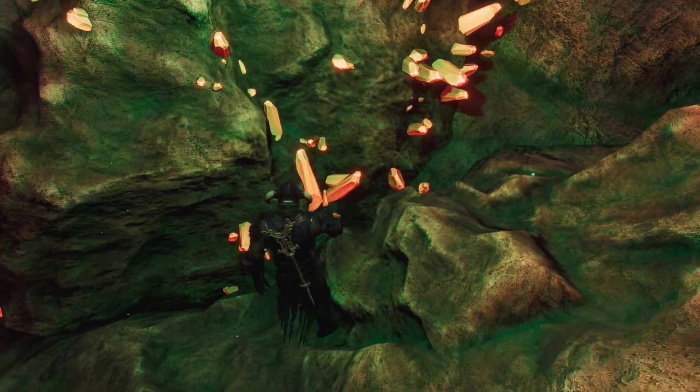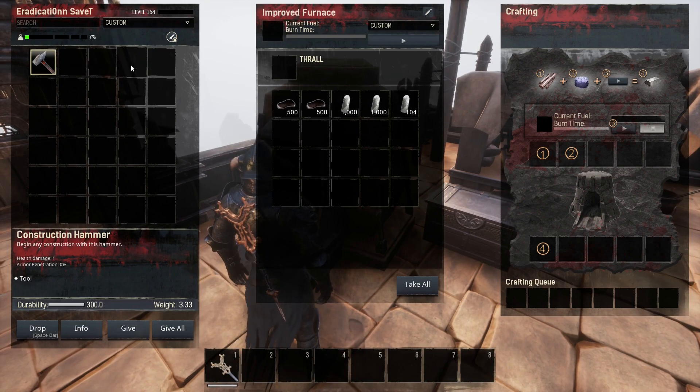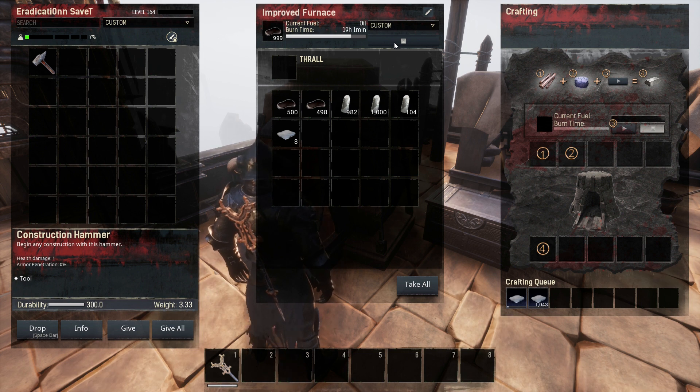Once you've gathered a sufficient number of crystals, you'll want to go home and throw them in the furnace to smelt them into glass. Two crystals will make one piece of glass, so however many crystals you have, you'll end up with half that number in glass. Set it to smelt in one or more furnaces, go away for a little while, and then come back to collect your glass.